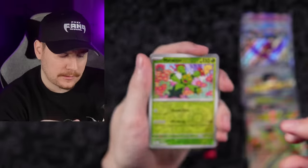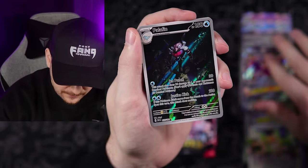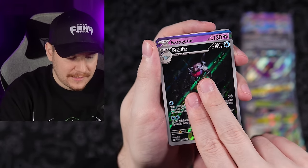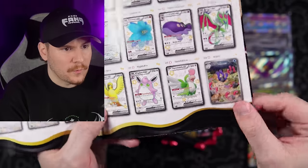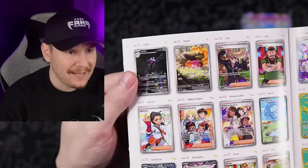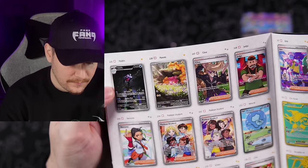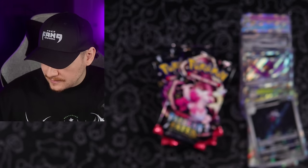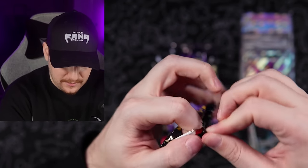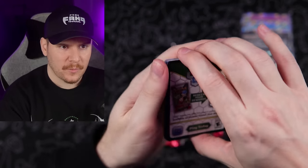Maractus, Palafin — let's go! I think we got all three illustration rares from the set: Wugtrio, Palafin, and Pawmi. And that is it for the illustration rares. Why even put illustration rares in the set if there are only going to be three of them? Super weird.